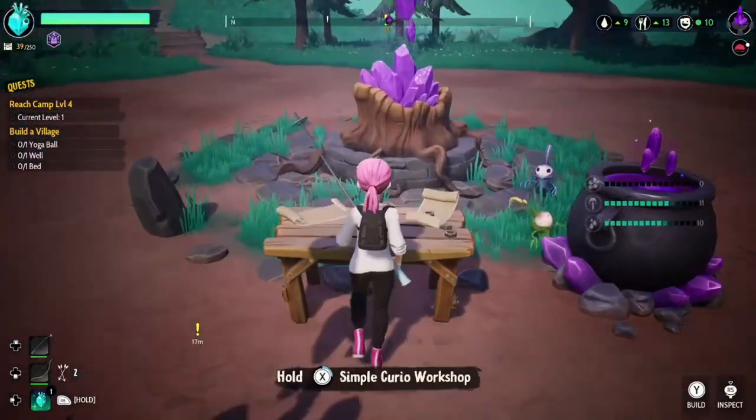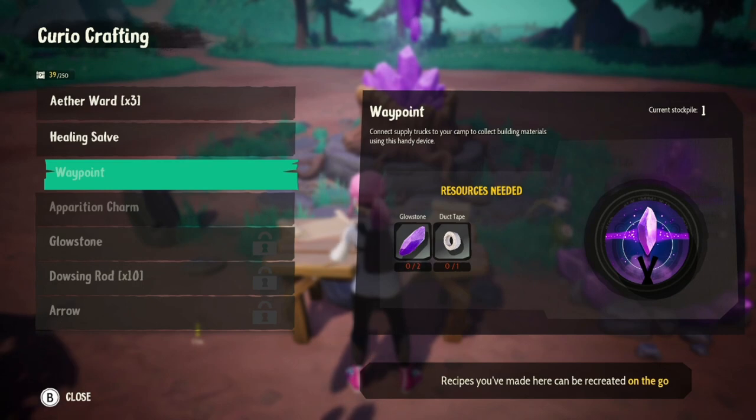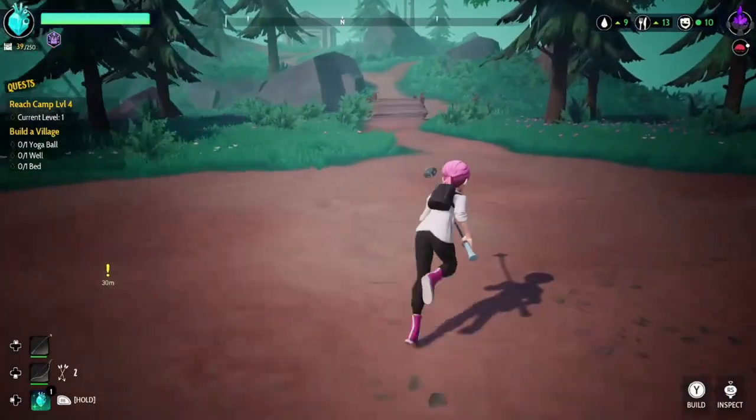Before we go out you definitely need to craft some more aethers to get around the water. Also, if you did collect resources, craft a couple waypoints - as much as you can - before you go out, and then we're just going to head out.